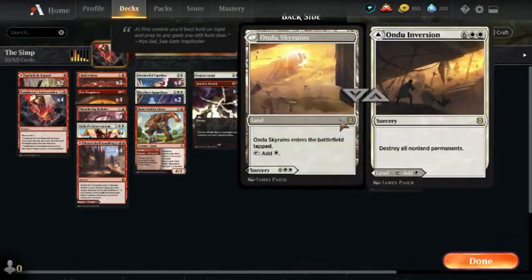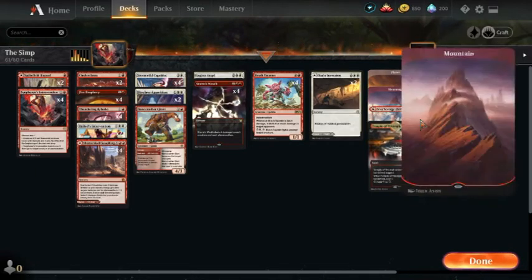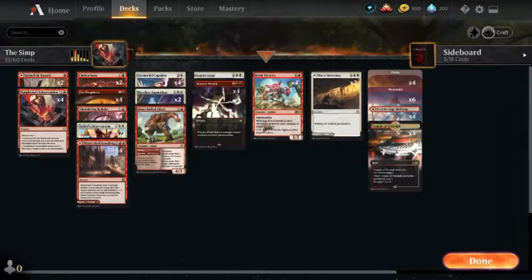We have two Undo Inversions, just in case we somehow make it to a late game — we generally don't, but they're there. Our mana base is fairly straightforward. We have 18 lands, a bit more if you count the flip spells. But yeah, this is the deck.